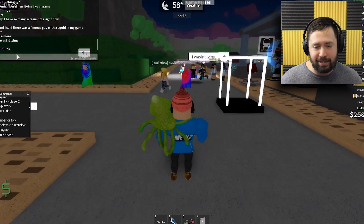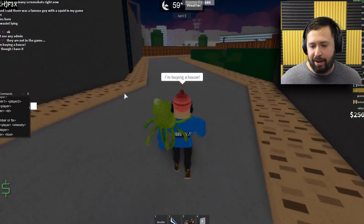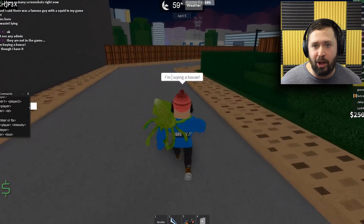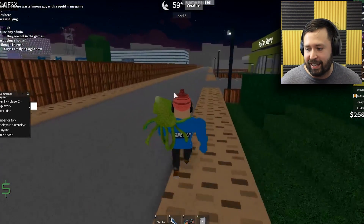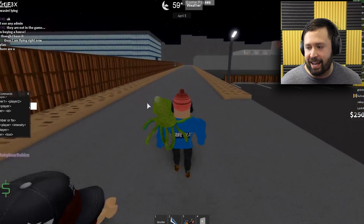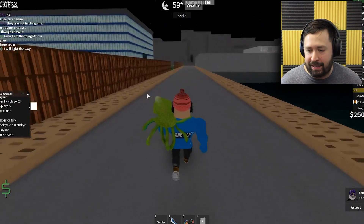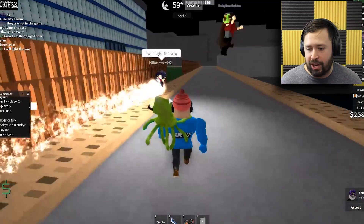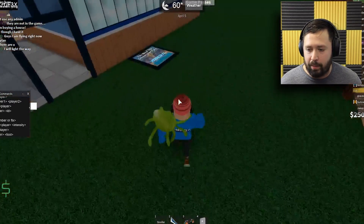I'm gonna go buy a house because I want to check it out. I want to see what it's like, invite some people over and use some more admin commands inside the house. I've got the homies following me too. This girl's loving that she can fly right now. I decided I would walk just because not everybody else has admin commands, so not everybody's following me.